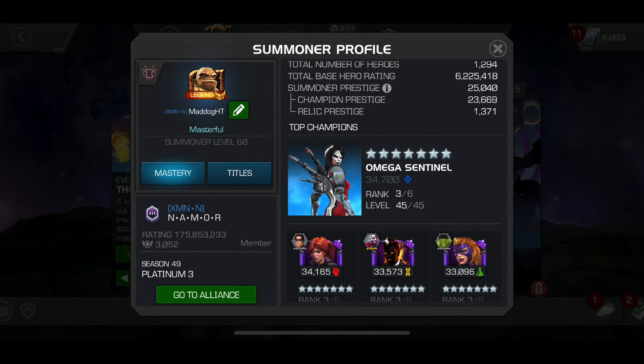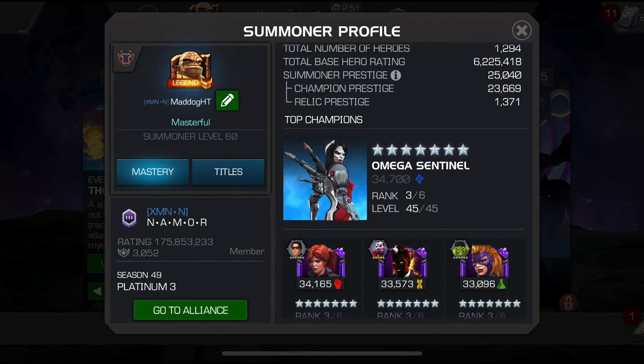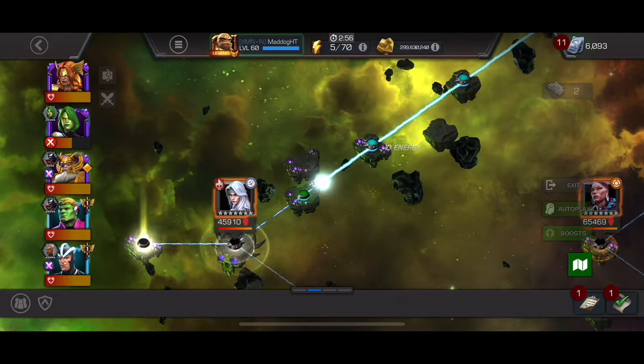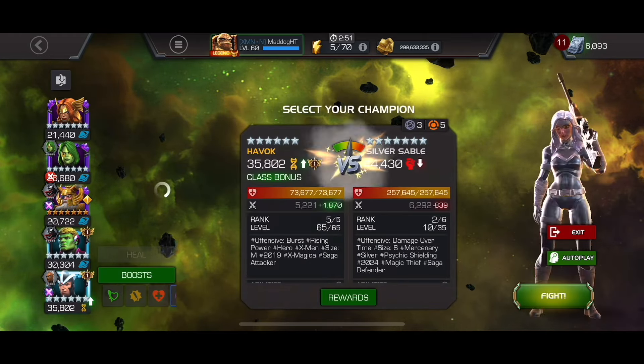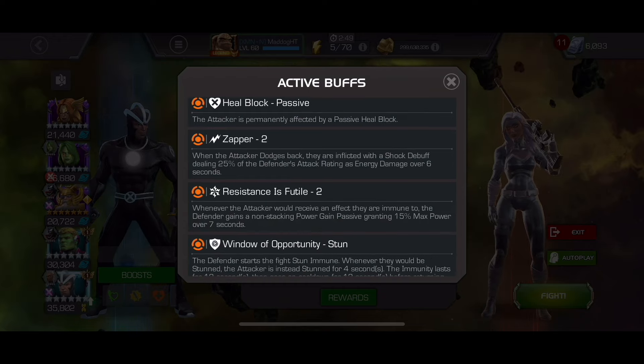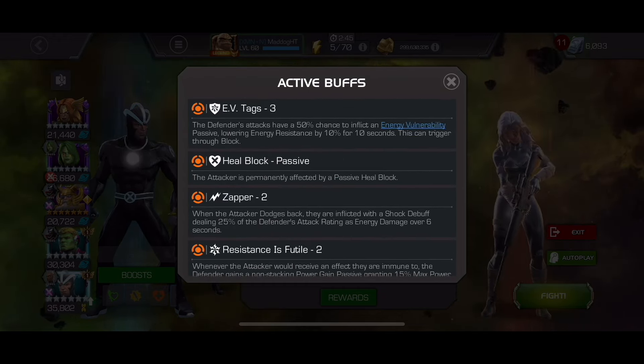Hello there fellow summoners, MaddogHT here. We've got a quick video to share in case you're wondering what options you can use against this Silver Sable boss. This is in Thronebreaker EQ, the last chapter, and you've got this zapper node — when you dash back, you get shocked.